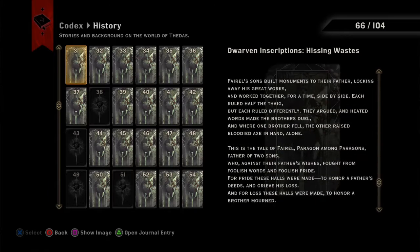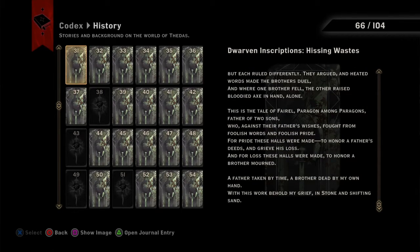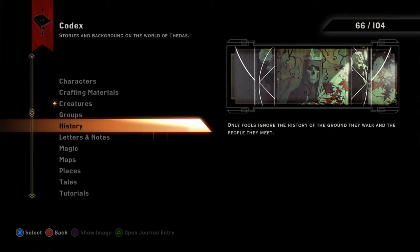We've read most of this before. This is the tale of Pharaoh, Paragon among Paragons, father of two sons who, against their father's wishes, fought from foolish words and in foolish pride. For pride, these halls were made to honor a father's deeds and grieve his loss. And for loss, these halls were made to honor a brother mourned. A father taken by time, a brother dead by my own hand. With this work, behold my grief in stone and shifting sand. Yeah, this is the surviving brother who regrets the war.